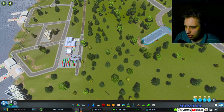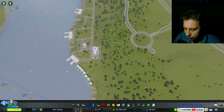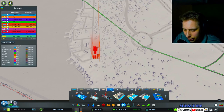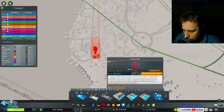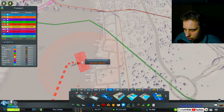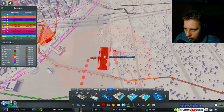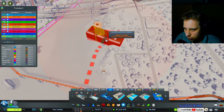I'm going to delete that road for now — probably not going to use it. I need a cargo harbor, a cargo hub that also accepts train traffic. I do need that. Where am I going to put that? Over here maybe — I could probably put that over here somewhere.